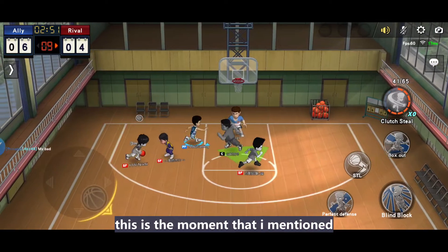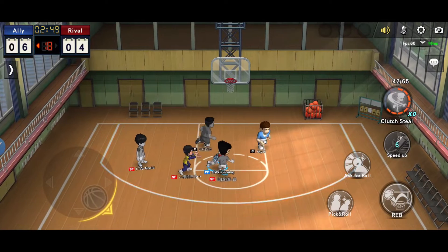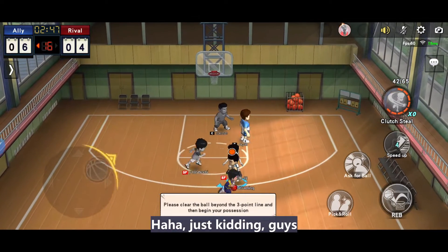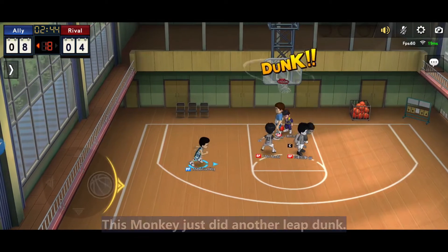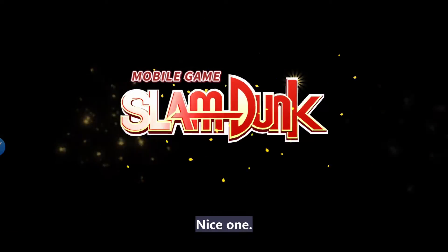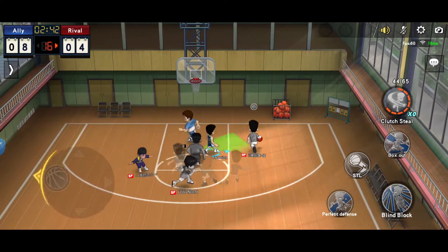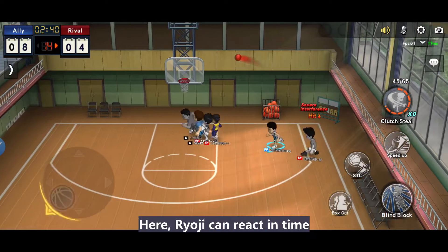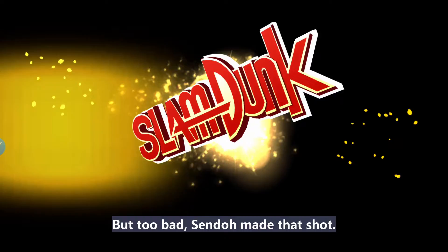This is a solo queue match. We just met for the first time and we coordinated well. This is all because our concept is the same — and we fell in love with each other. Just kidding. Monkey did another leap drive. For both defensive and offensive concept, he is good enough. Ryoji reacted in time and provided heavy interference, but Sento still made that shot.